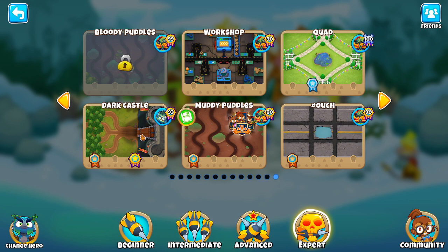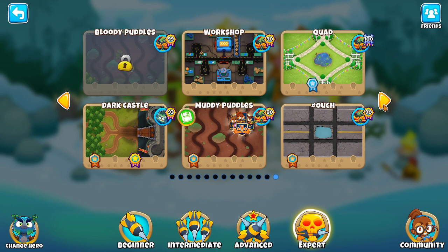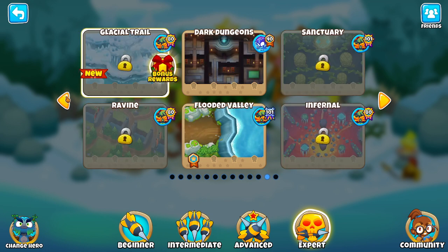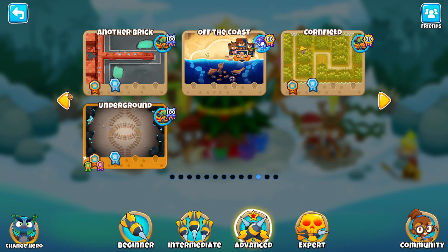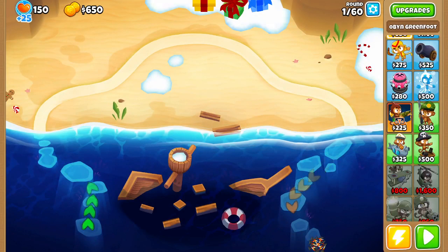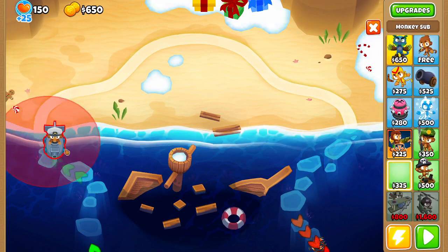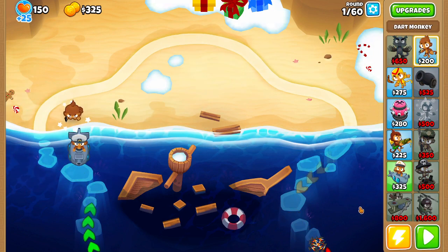I've done a lot of things. I think we're going to do this, and then we'll unlock an expert map and try to play it. Alright, so this is mostly water, so I'm going to go for a submarine and Monkey.